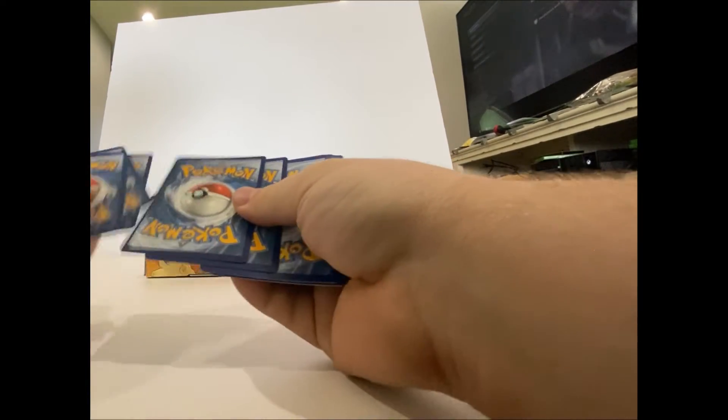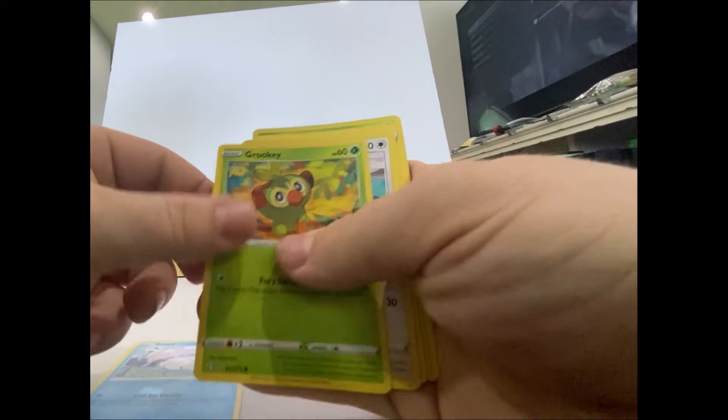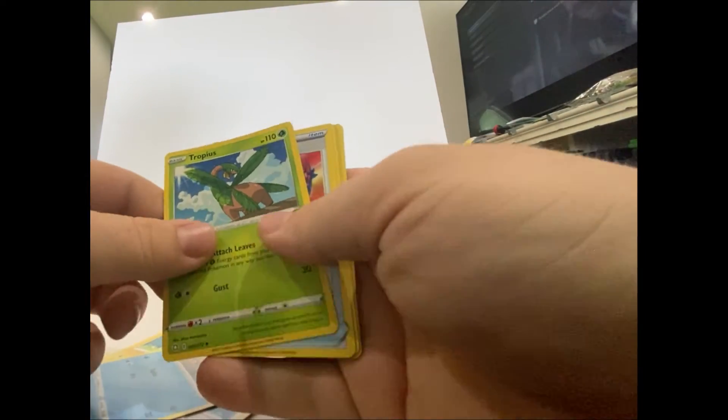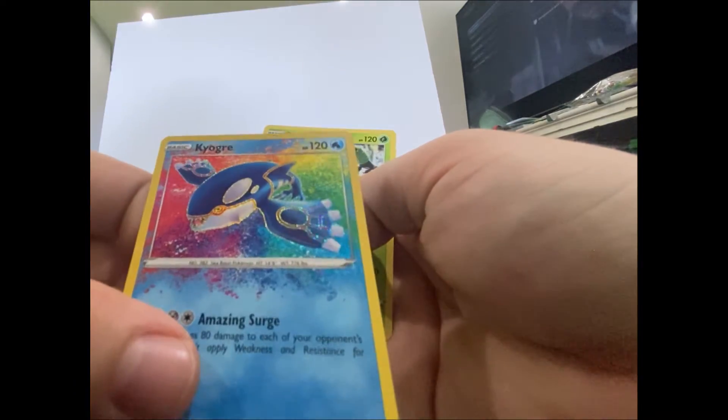Got the code card right there. Got a Snom, Grookey, Eevee, Morpeko, Chewdle, energy, Tropius, Rusted Shield, Ratta, and another holo Kyogre. That's a great pull for the rare.